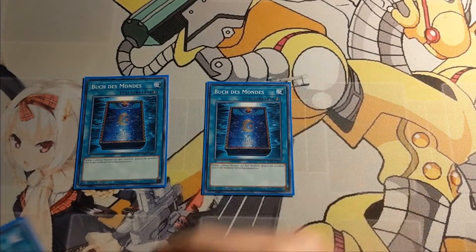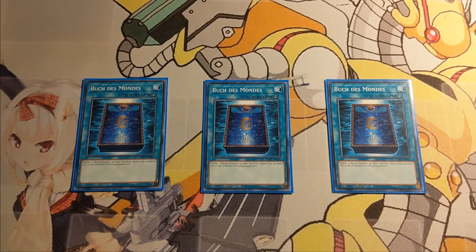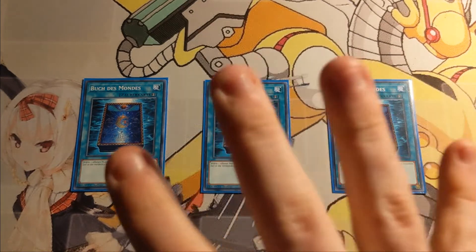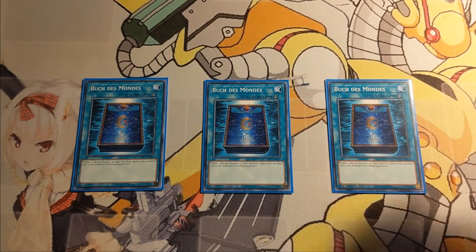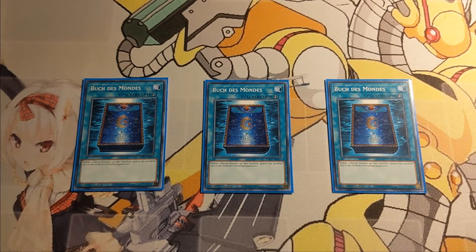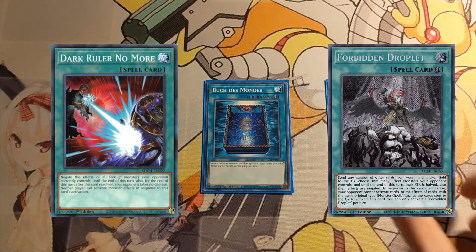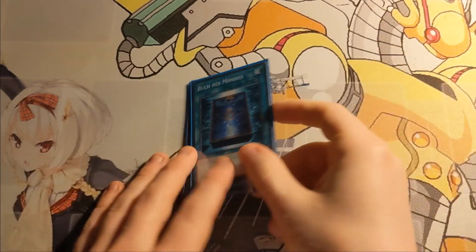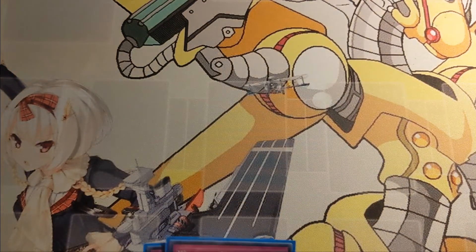I am currently playing three Book of Moon, not only for additional ways to interrupt my opponent turn one, but also to turn off some interruptions going second. This could most definitely be a broken competitive staple. In my online list I'm currently using a playset of Droll & Lock Bird instead, but if you have Forbidden Droplet you could also run those here. Book of Moon actually isn't terrible, especially in this deck.